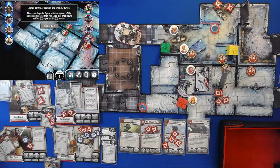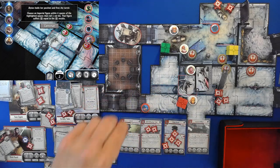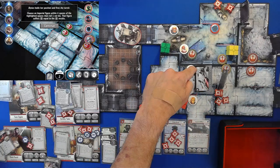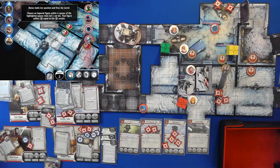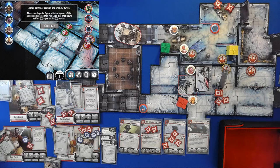Benix holds her position and fires the turret: choose an Imperial figure within four spaces of the highlighted spaces and roll one red die — that figure suffers damage equal to the result. We count four spaces and it's really tempting to go for it. We would not be able to kill a probe droid; we have about a one-in-three chance of taking it out. And we fail miserably, leaving five damage on the probe droid.